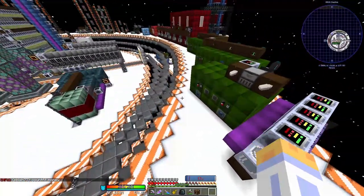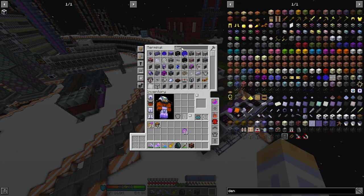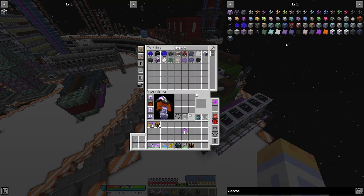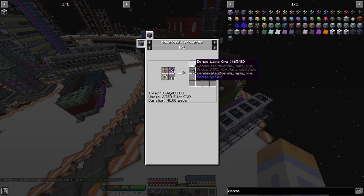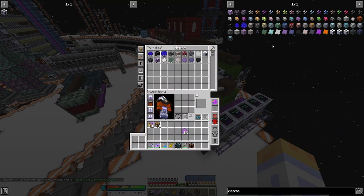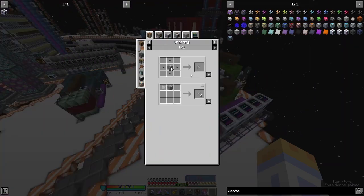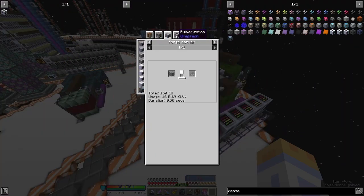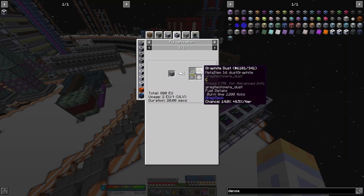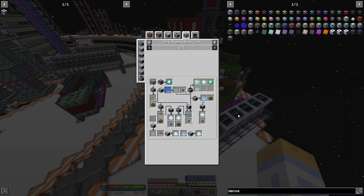What we did was launch a bunch of tier 4 dense ore missions. This had a two-fold purpose: one was to get lapis, since you need a few million lapis for all the Lapatron and energy module stuff. But a byproduct is that we got a lot of dense diamond ore, which gives you a byproduct of graphite when you do ore processing. I'll show our post-tank ore processing off momentarily, but this was the solution.